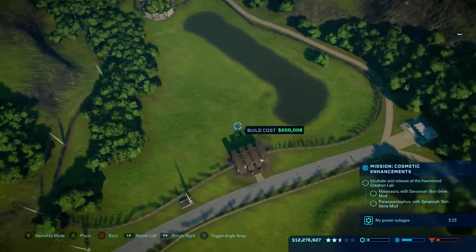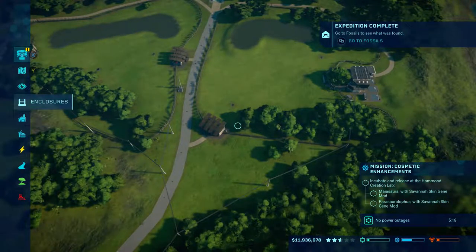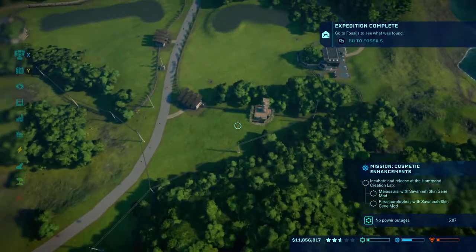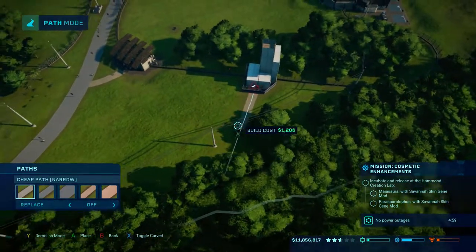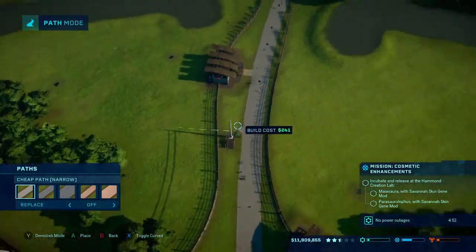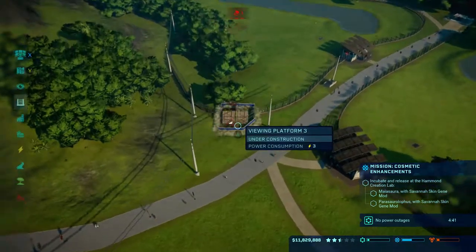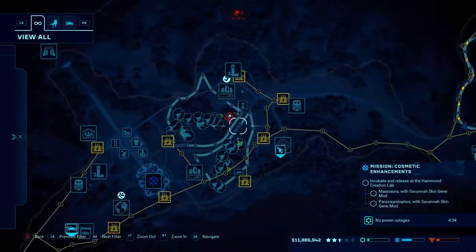One in front of that, one in front of that, and one over here. And we're adding a viewing platform for the guests - put it a little bit further on. I want one here as well - I might put this one in this corner here, because you can see quite far into that. The feeder is empty so we are going to sort that out.